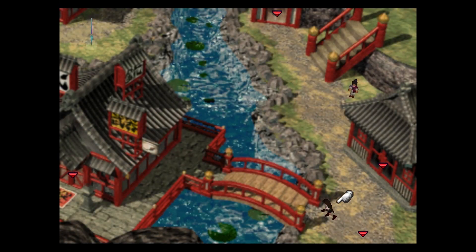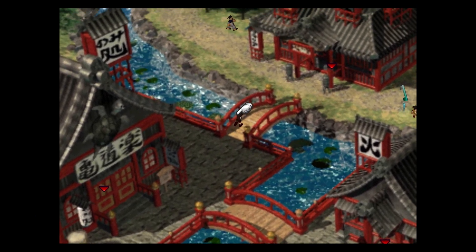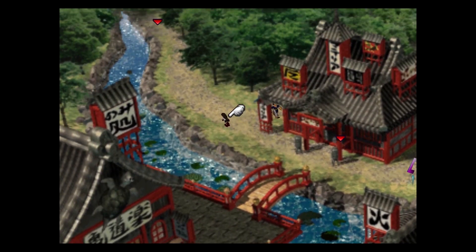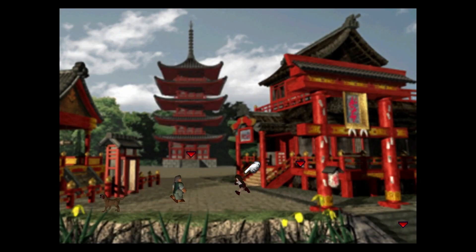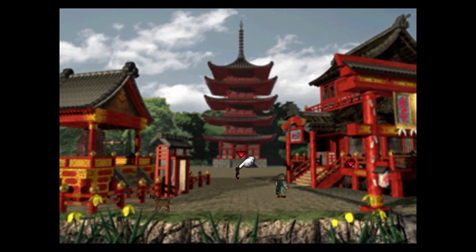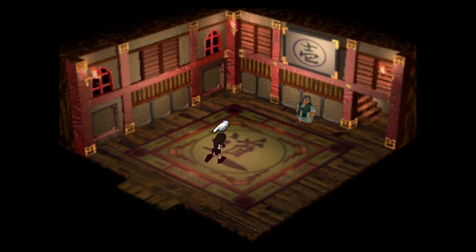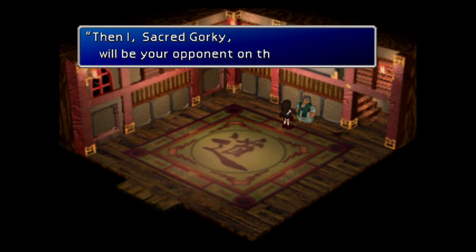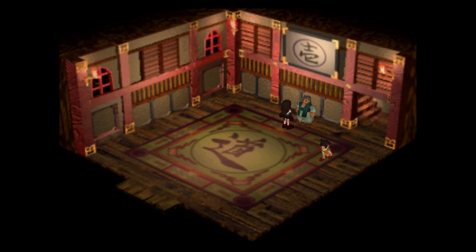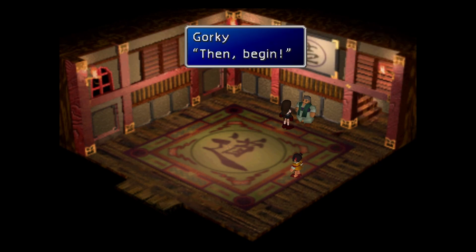Headed into Wutai, and we're actually going to be heading to the Pagoda. I don't know if y'all remember it from the first time we were here - it's just this big tower back here. Just head inside. You start by talking to this guy: 'Miss Yuffie, will you be climbing the Pagoda today?' And 'I, Sacred Gorky, will be your opponent on the first floor.'